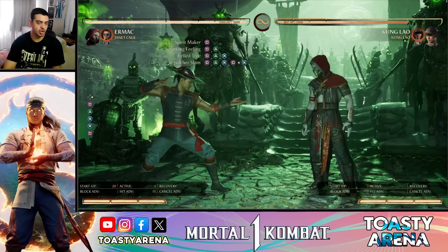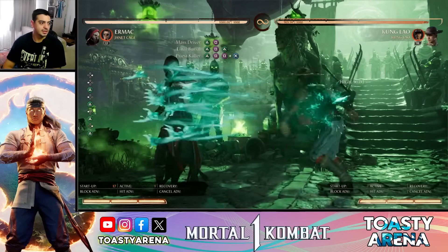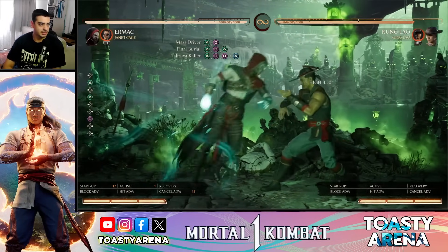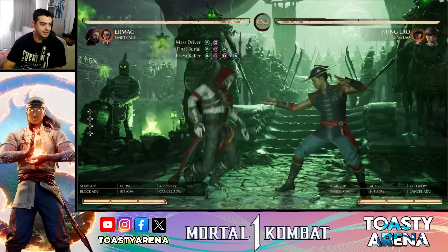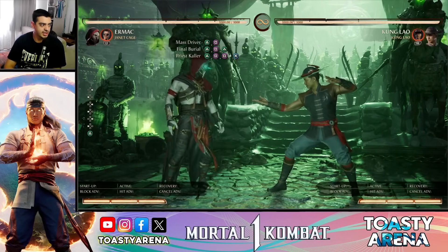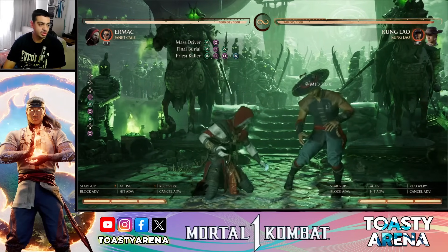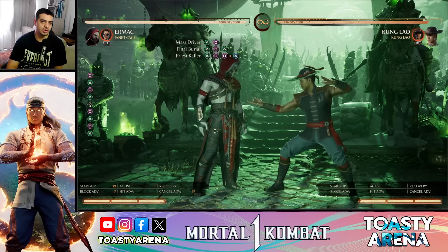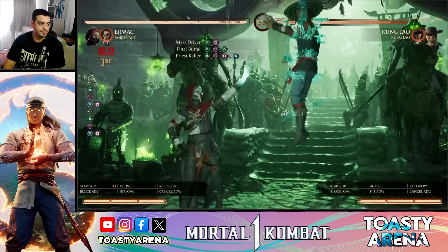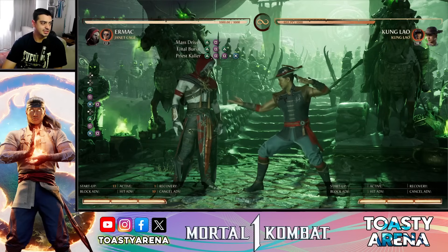El stream completo está bastante decente para terminar combos. Vamos a hablar del Standing 2, que es un poco lento — 17 frames de inicio, es un golpe alto — pero miren el rango que tiene, es bestial. Y atrae al enemigo, lo que es importante teniendo en cuenta que lo queremos tener cerca para presionar. El stream continúa en 2-1 y 2-1-2. El stream completo 2-1-2 es un launcher autoconfirmable — si conecta podemos meter full combo, y si se cubre, el último golpe no sale dejándonos en menos 7. 2-1 Grab también termina el stream haciendo 198 de daño, aunque no lo vas a usar mucho para terminar combos.